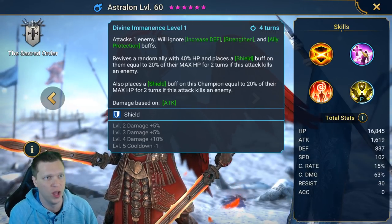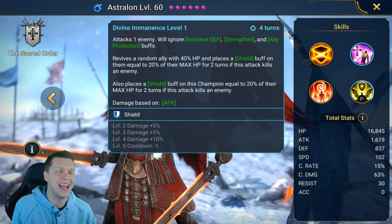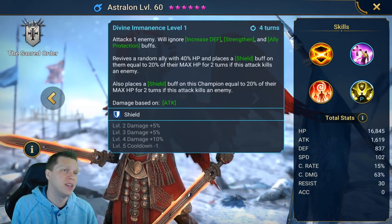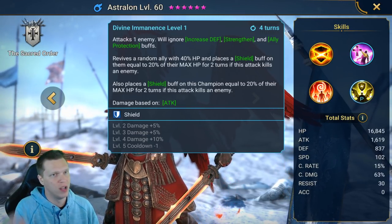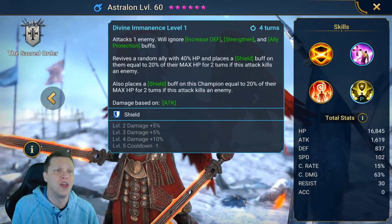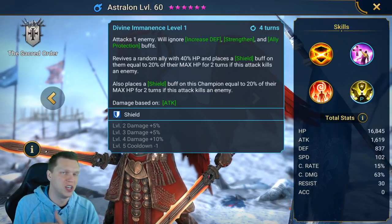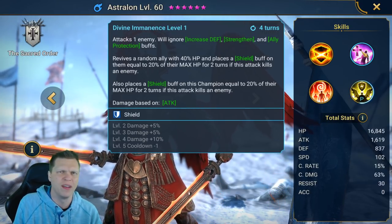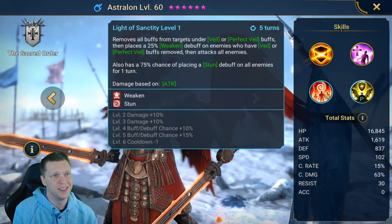For the A2, Astralon attacks one enemy ignoring defense — that's super strong. It also places Strengthen and Ally Protection buffs, then revives a random ally with 40% HP and places a shield buff equal to 20% of their max HP for two turns if he gets a kill. I'll show that later — he runs in, gets a kill with Divine Imminence, and procs the revive and those effects. Even if you don't need the revive, he'll at least place a shield on himself as extra value.